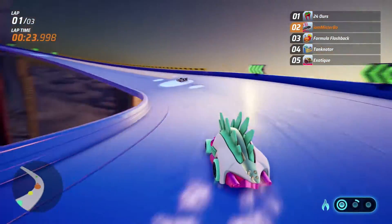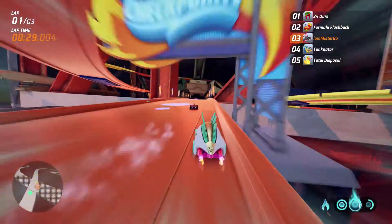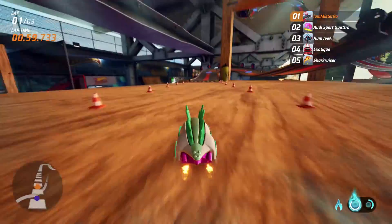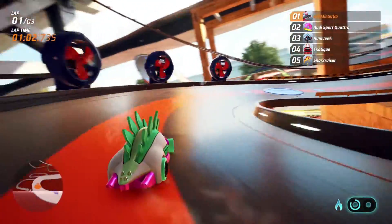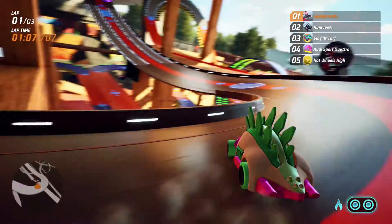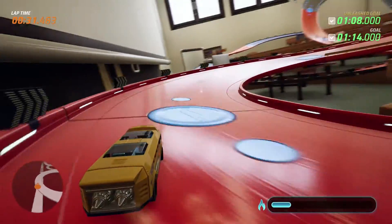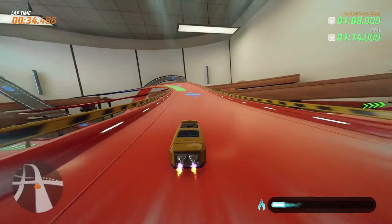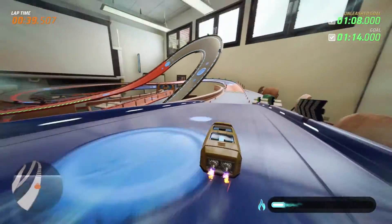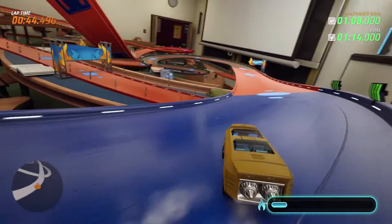Hot Wheels Unleashed is a Hot Wheels racing game — a cross between an arcade and a kart racer. There are no power-ups or crates to throw at people, but there is a boosting mechanic. Drifting around corners builds up your boost bar, which you can use to get ahead. Tracks also feature boost pads, pads that slow you down, barricades to avoid, and spiders shooting cobwebs — so the tracks stay fresh.